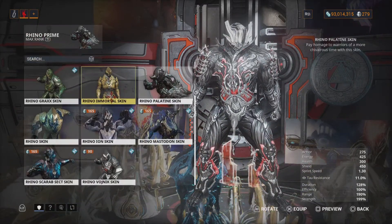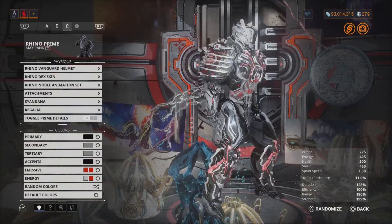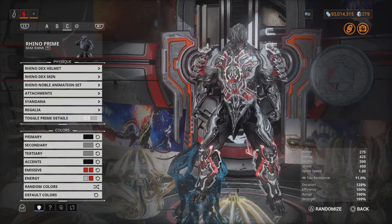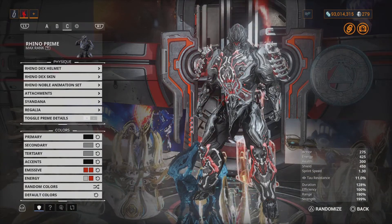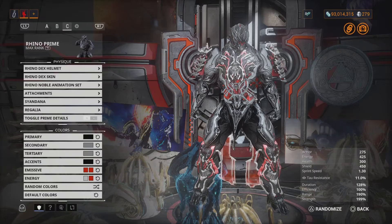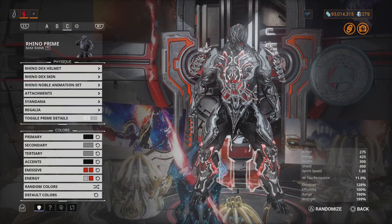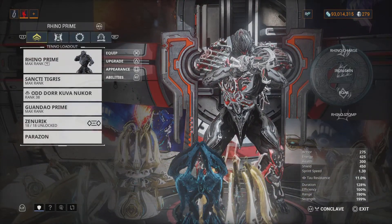Switching over to my original colors — yeah, I like that gray combination of black and red. Most definitely this is a worth-it Dex skin, and it's free. It's already been sent to you and you can put it on Rhino. This is actually a really dope looking skin — really amazing.